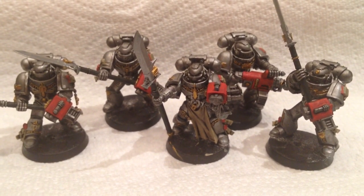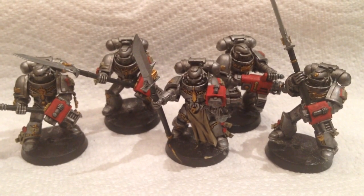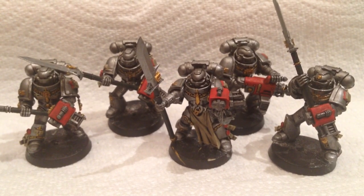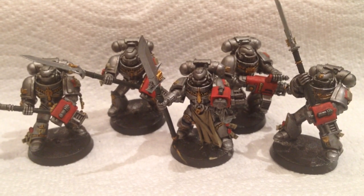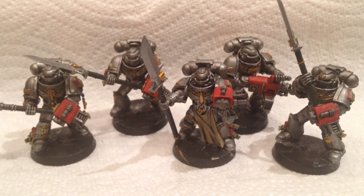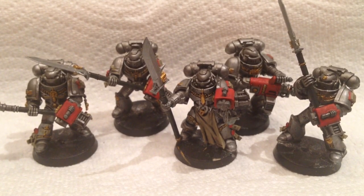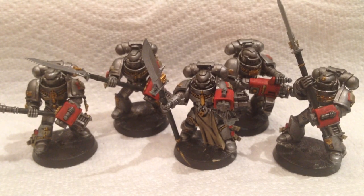I still need to do highlighting on all of the armor — actually everything is going to get a little bit of a highlight again, it's just the base color on top of the wash. Then any touch-ups I need to do, just a couple little ones. There are a few places where I missed — so the guy on the right, you can see the little rings on the handle of his weapon are gold. I forgot to do that gold on the other weapons, so I have to go back and do those little rings, plus a couple of other areas that need a touch-up.